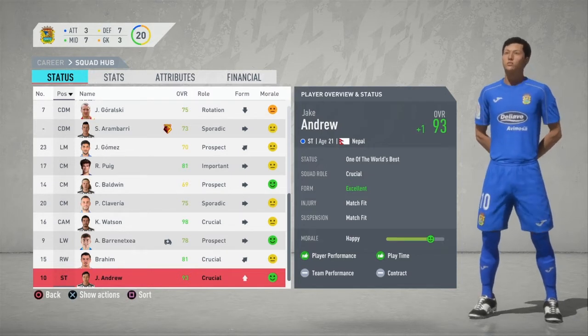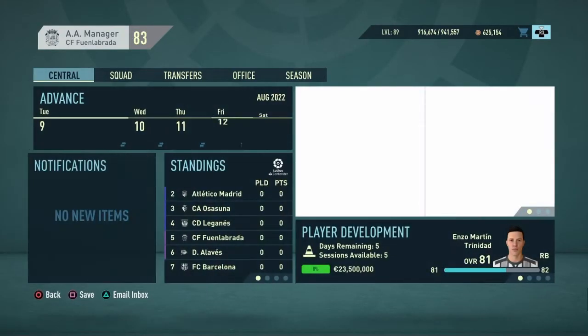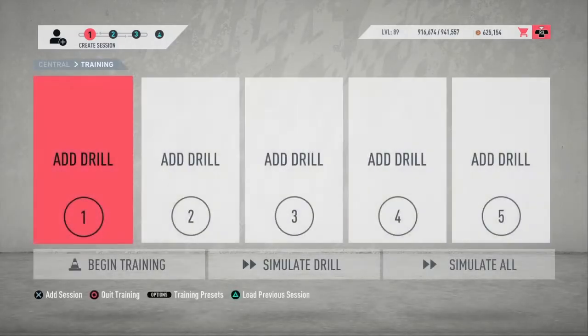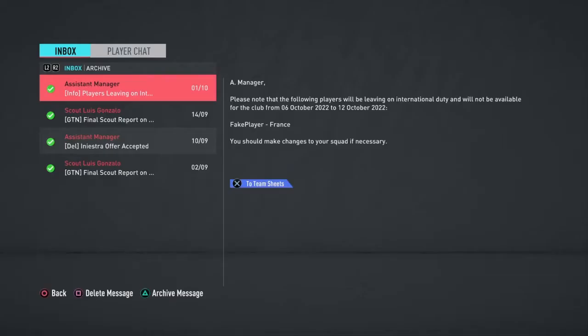Both Watson and Andrew will eventually get to 99 in rating. What I'm going to do now is sim a few more seasons, train these players — especially Fake Player — and we'll see each other in a couple of seasons.